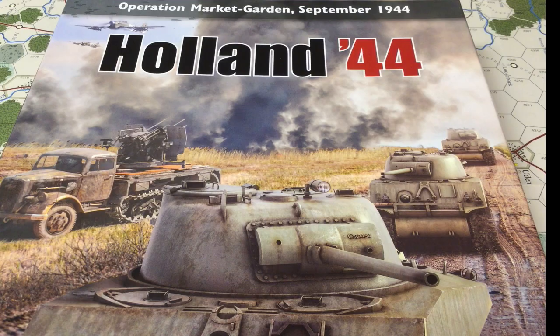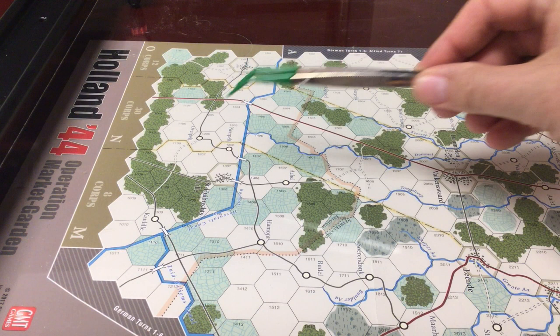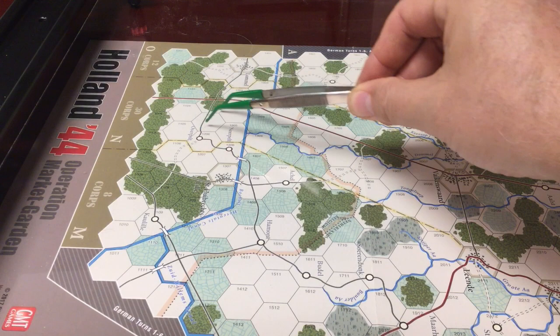Maybe we'll get through the third campaign, maybe we won't — we'll see how far we can get. Before we get too far, I'd like to give a brief overview of the map area we have to operate in. We begin our tour over here by the 30th Corps, which is in this area here, beginning over on the other side of the canal. They are restricted to this area running from about here to here, down this alleyway.